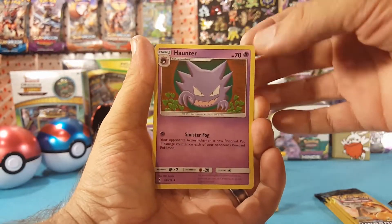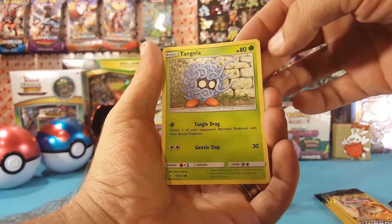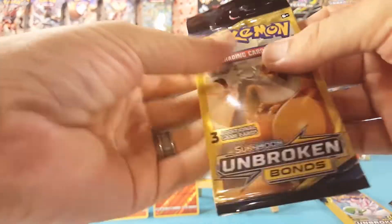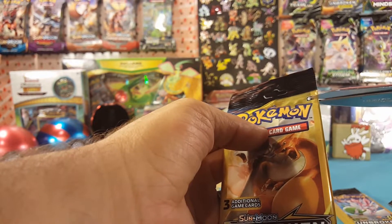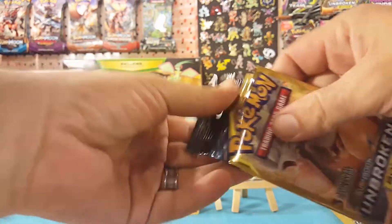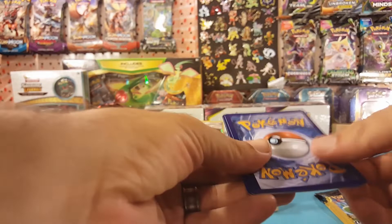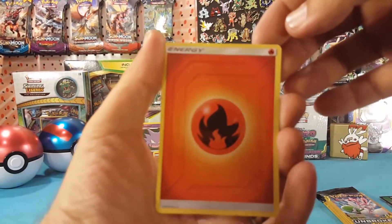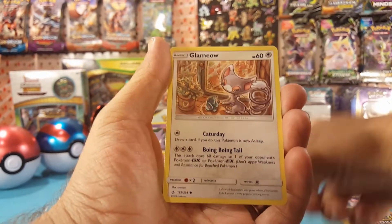We have Haunter, Ghastly, and Tengla. Third energy of the 15 packs with Fire Energy, then Slandit and a Glam Meow.